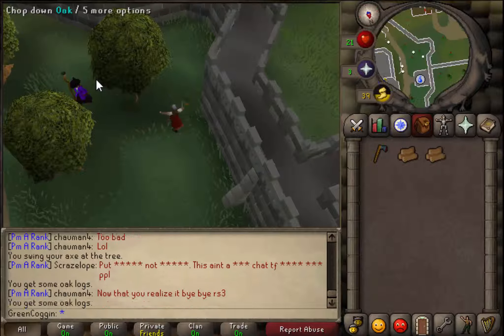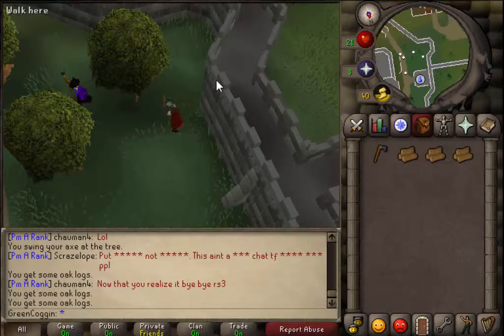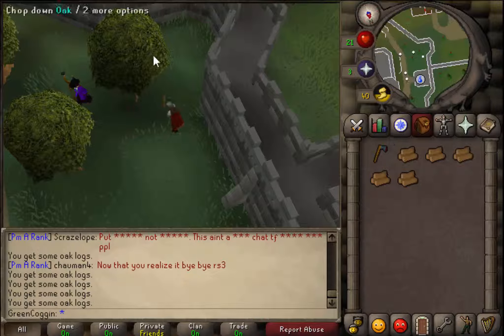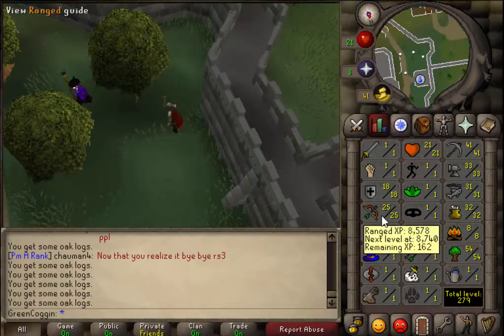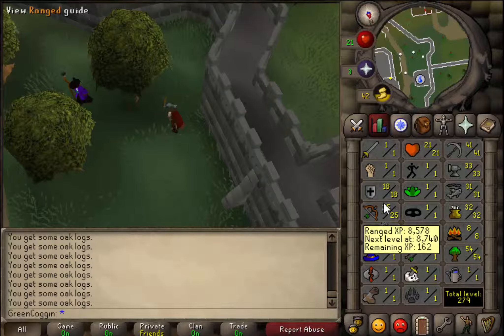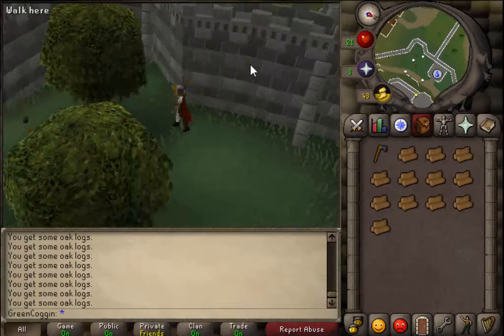I buy all the wool at around an hour in after my purchase, then I just sell it which takes another hour, and I make around 20k profit. 20k profit an hour is not much, but it all adds up. I'm actually hoping to get my range up to 30 in the next few days so I can start using a maple shortbow or maple longbow with adamantite arrows - that's like the best arrows you can get free-to-play. Because rune is members only, which is kind of stupid.